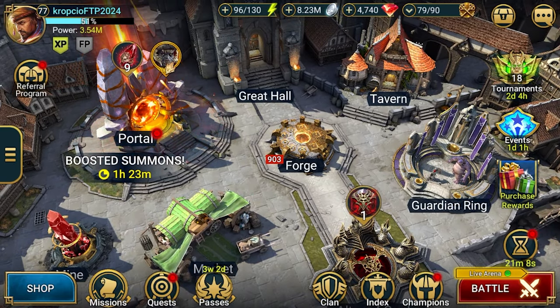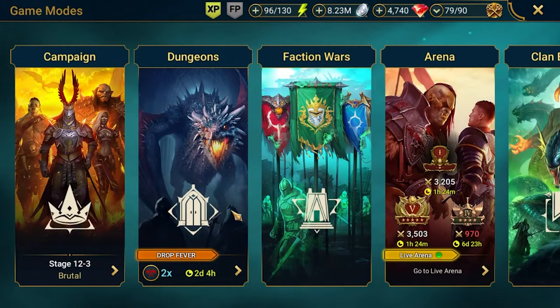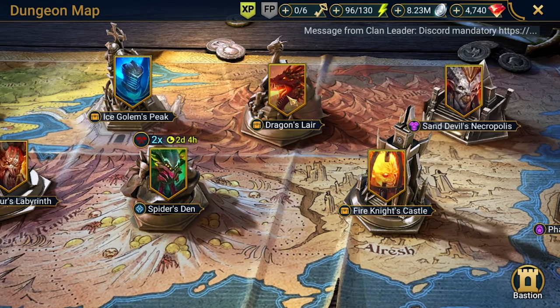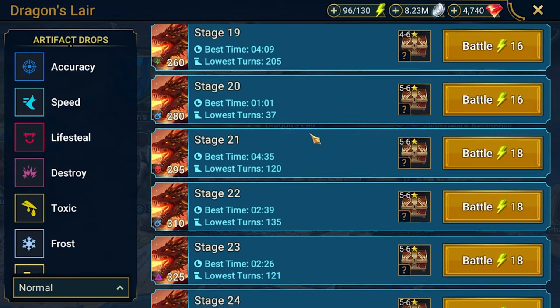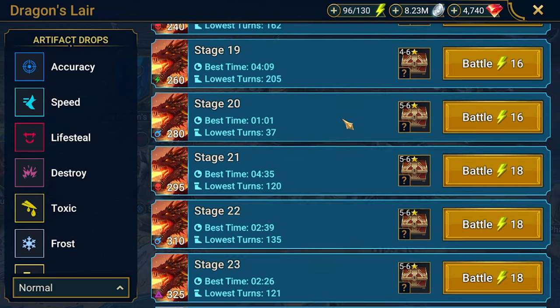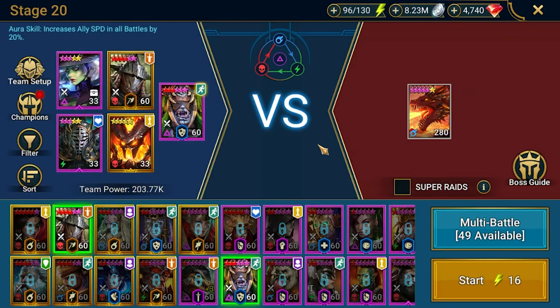Currently we are in the Shayek fusion, which is still ongoing, and I would like to share how I approached a few dungeons. Dragon on stage 20 is the most efficient in terms of energy for dungeon divers and champion training — though champion training is a bit of a different topic. We can also triple-dip with the dragon tournament, so let's take a look.